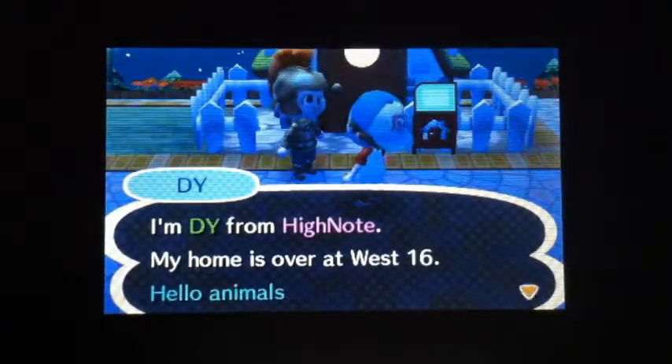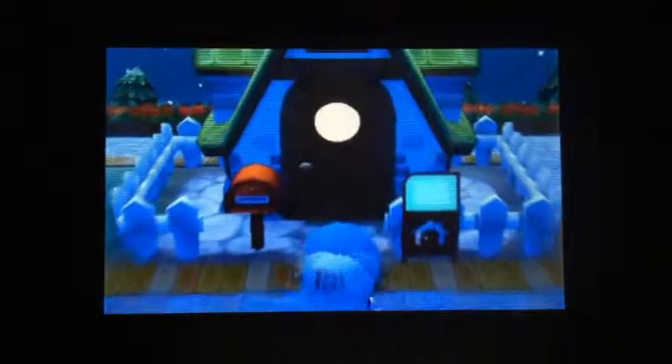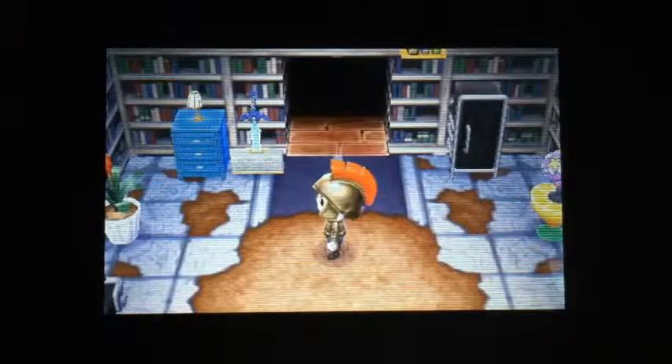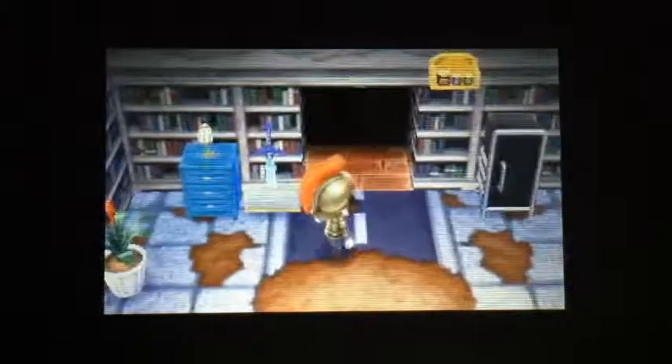I think we're gonna check out one more house. The next house we're gonna take a look at is Di from High Note. I don't know what kind of name is Di, but I'll go with it. I think his house is gonna be small, looks like maybe just starting out. He's got kinda like a destroyed road as a floor. He's got the Master Sword — that's pretty badass. I still don't have that. Not much to the room.